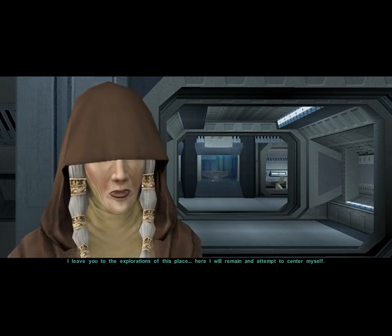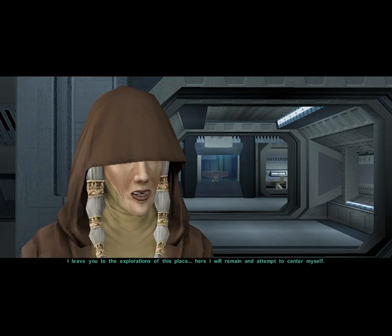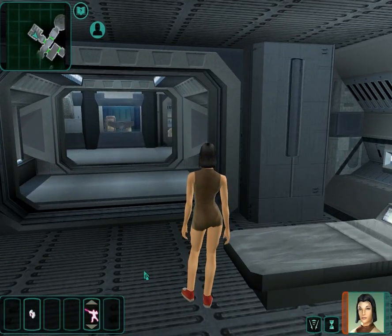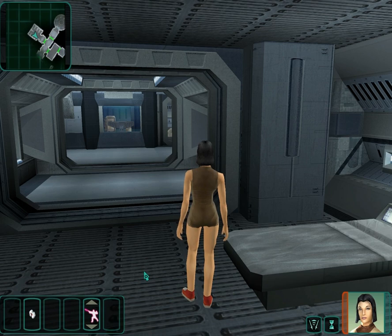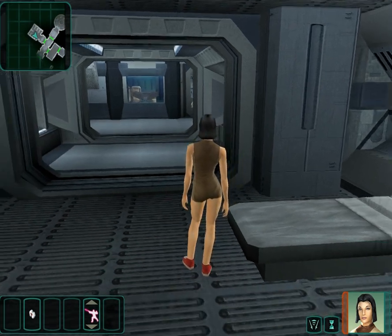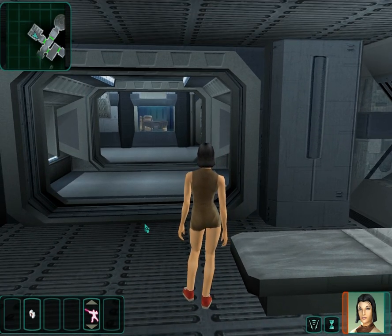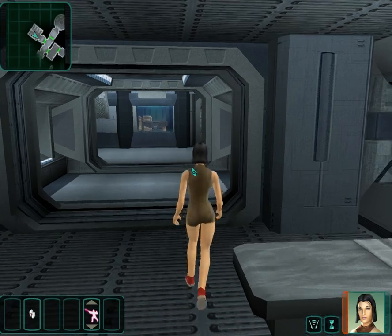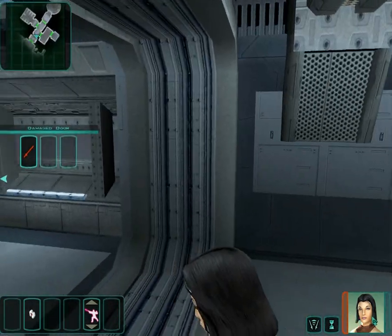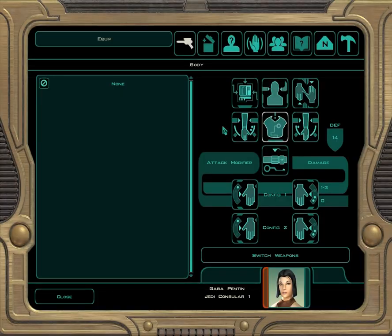She asks us to help with exploration of this place, and will remain to center herself. I'm going to try to get light side points where I can. There are more than enough light side points in this game that if you want to be thorough about getting them, you don't have to worry. To avoid this episode being entirely dialogue — as I mentioned, that will happen — we're going to have to get into some action.